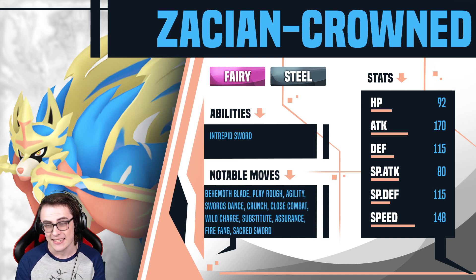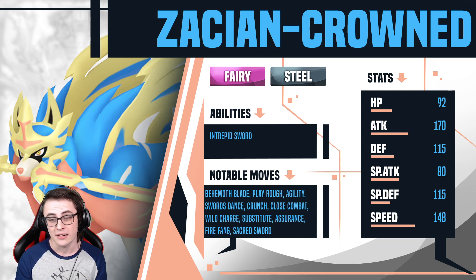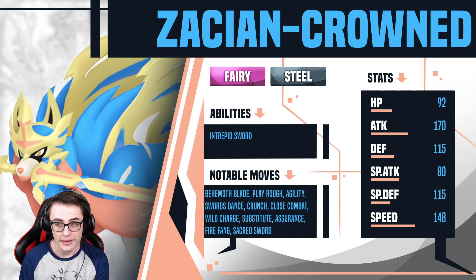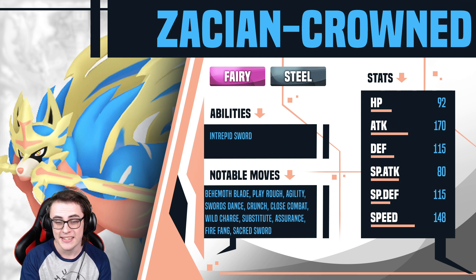On top of that, Zacian-Crowned has a pretty obnoxious bulk spread of 92/115/115 — especially for an offensive mon, that's astronomically high even by Uber standards, given its speed. It also has the Fairy/Steel typing which is in my opinion the best typing in the entire game. Steel handles Fairy, which is a predominant type in the metagame, while together the typing handles Dragons phenomenally. Physical Fairy attackers are very few and far between — really just Bulu and Mega Mawile, the latter not even being in the game — so having a physical Fairy that applies pressure with good Fairy coverage is exceptional. Behemoth Blade as a base 100 no-drawback Steel move is also insane.